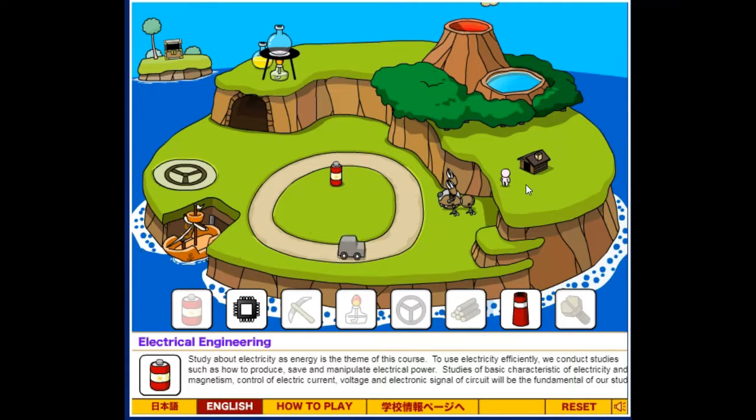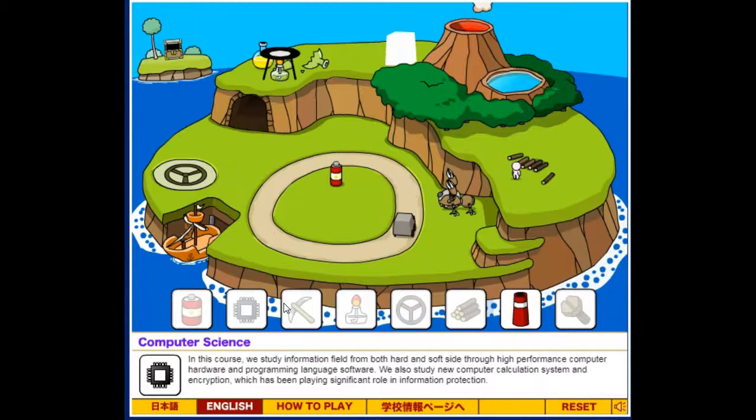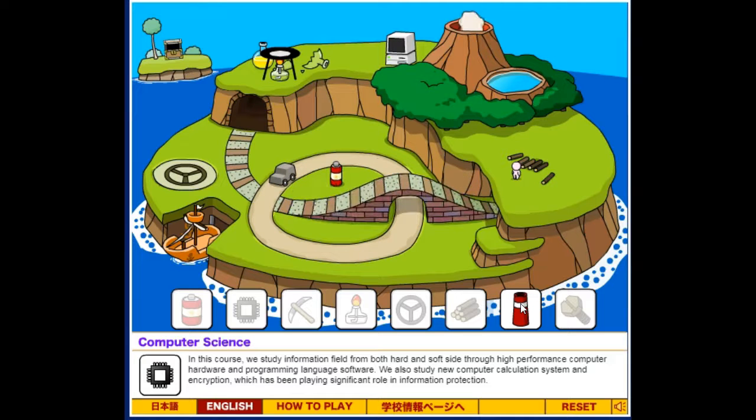Now I have a family. Oh shoot, the volcano broke the house too! Is it a railroad? Did he just fly away? Oh no, he's back.